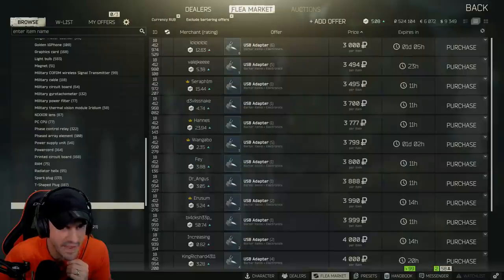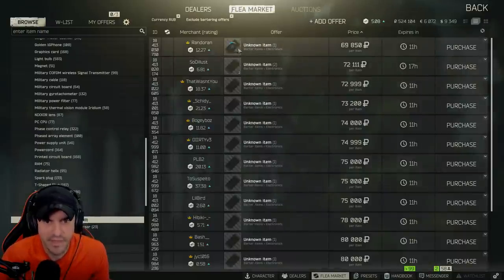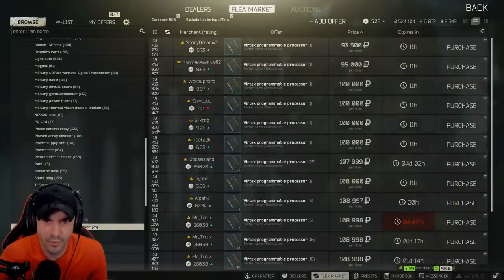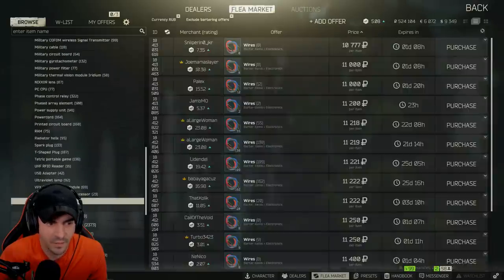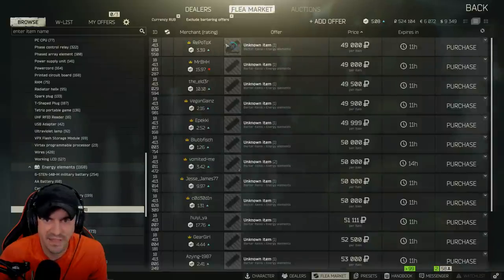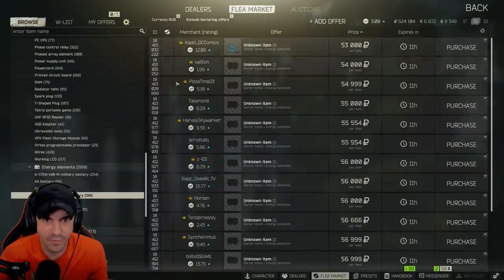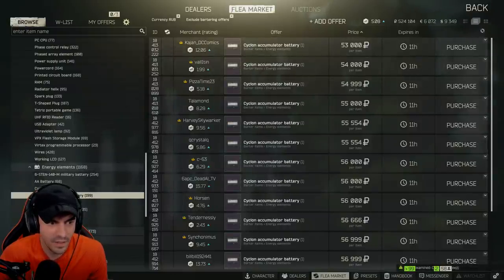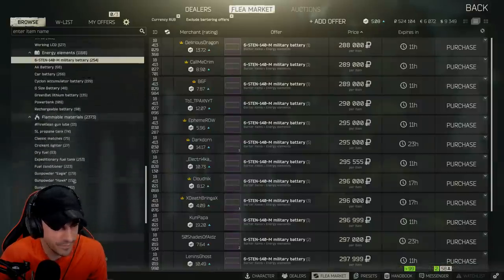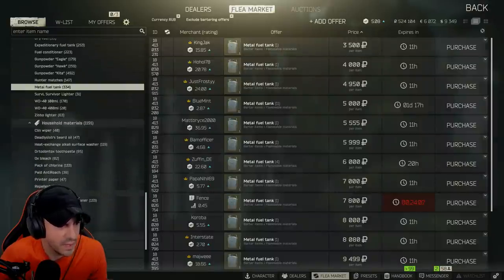Tetris. RFID reader — I think we just have never found one in the game. BPX flash module — that's been in the game, I think. Vertex. Programmable processor. Working LCD energy elements. Green lithium battery. Cyclone accumulator. Gunpowder. Metal fuel tank.